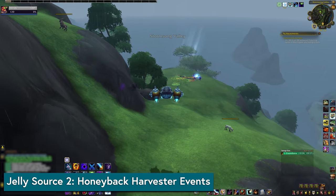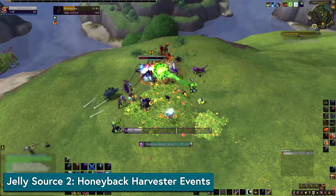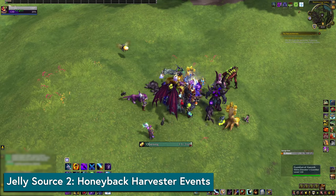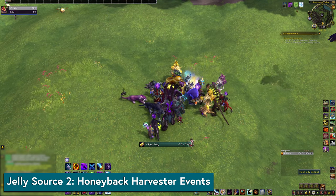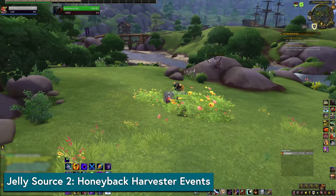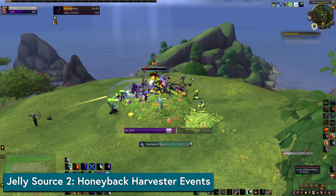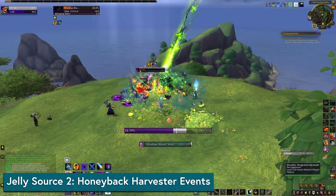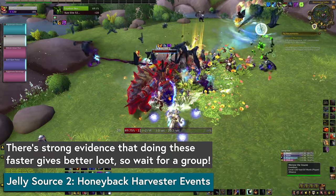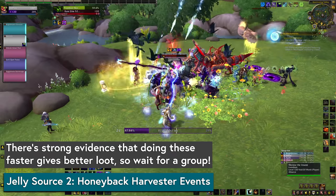The second source is the Honeyback Harvester Events — rare events where you'll fend off waves of attackers to protect a friendly bee. At the end, you'll loot a fresh jelly deposit with jelly and potential goodies like the magnet. You can start an event if you find a friendly Honeyback Harvester NPC, which can rarely spawn in these locations. You can do these multiple times per day, and I recommend keeping an eye on the group finder and general chat for Harvester events to join. They're reportedly dropping more and better loot depending on the rares that spawned in the event, which may or may not be tied to how quickly you kill the waves.